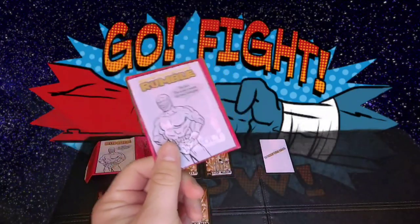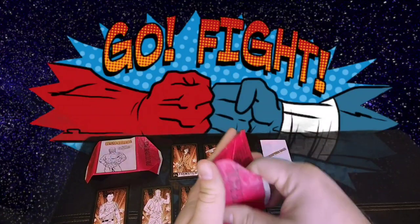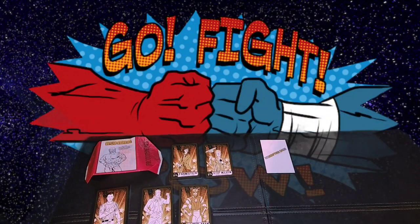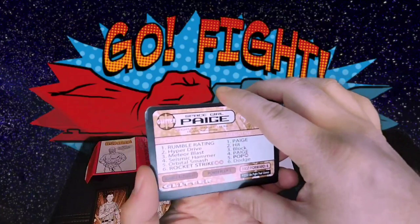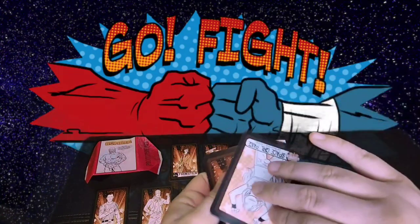Here's the second pack. Let's see if I get any doubles — as I try and not knock down my setup. Oh, looks like I got a glitter character. If I remember correctly, this is one of Eric's daughters — she made this character. I'll just start with her.